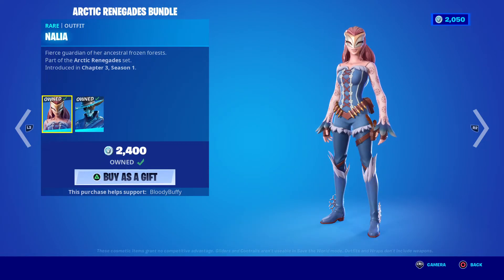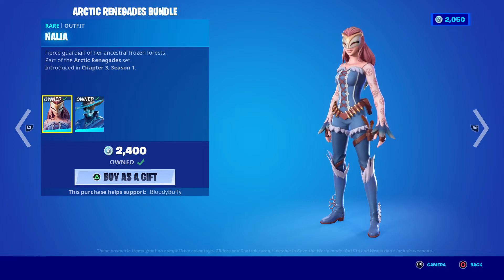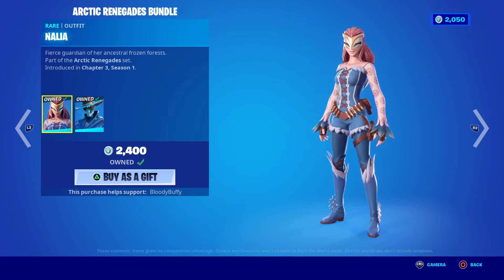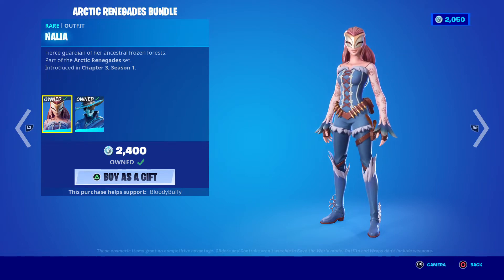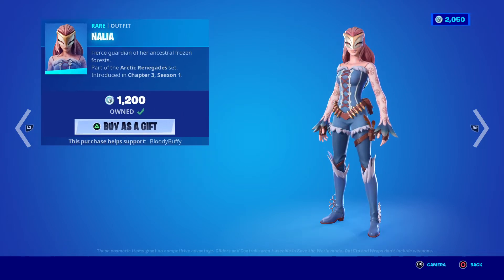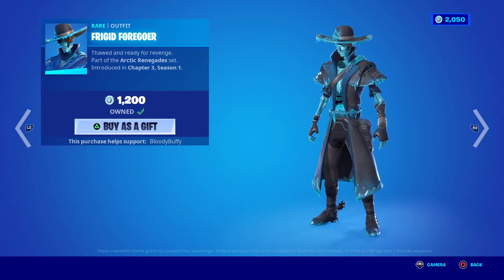Of course you can buy it separately. What more can you ask for in August apart from Christmas skins? We have the Arctic Renegades bundle, normally 1600, and you get Narnia — not to be confused with Narnia — and the Frigid Forgoer, 32 days. She's not bad, actually quite like her.